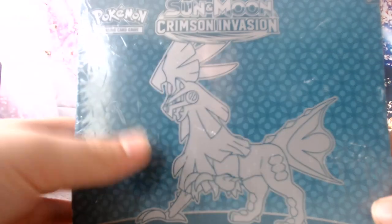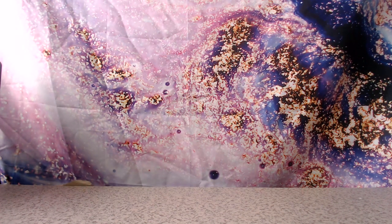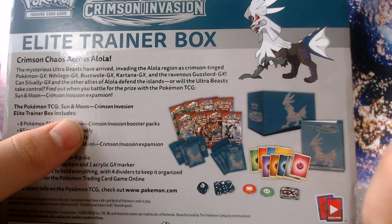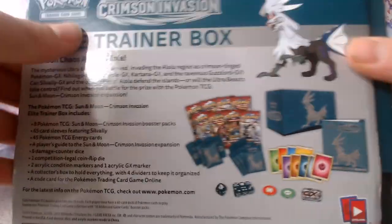What's going on guys, RCPokkeviews here back in another video. Today we're going to be opening up this Crimson Invasion Elite Trainer Box. So without further ado, let's get it — taking the plastic wrap off. Here is everything that comes in the box: energies, GX marker, poison marker, and all that stuff. Let's get her open.